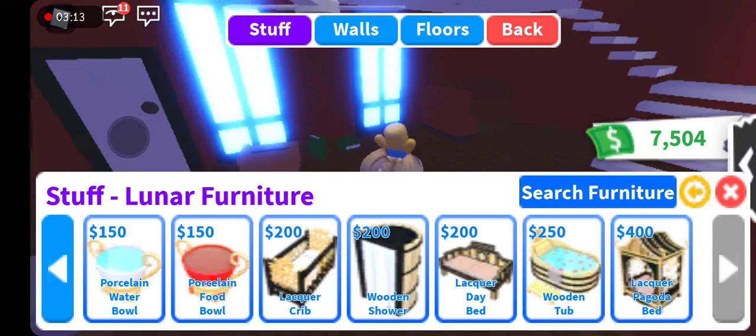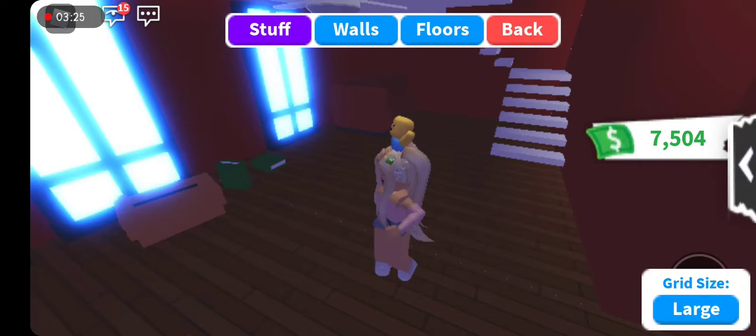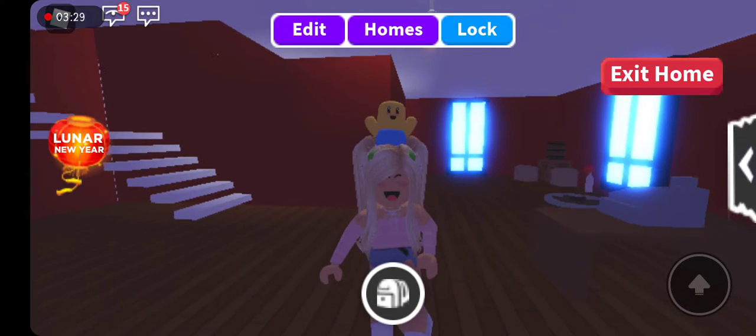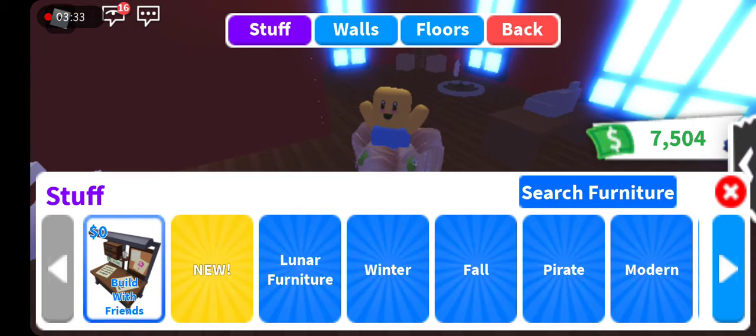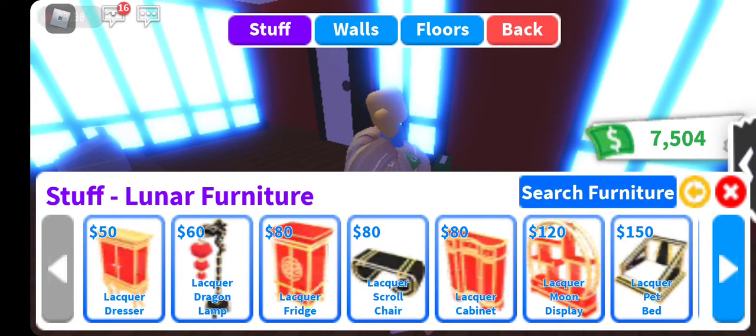Lunar furniture — oh my god, it's beautiful, more than beautiful! There's a wooden shower, a cute crib, a wooden tub, a pagoda bed. I will go to the house — oh my god, that's awesome friends! This update is super adorable with the new lunar furniture.